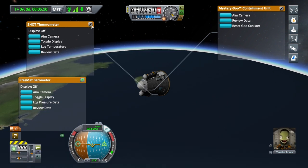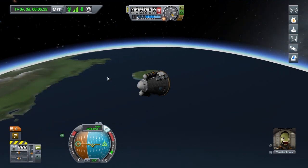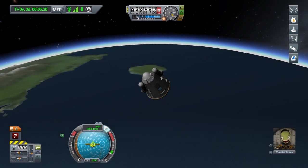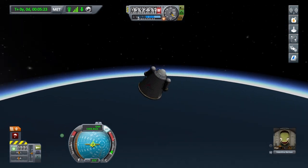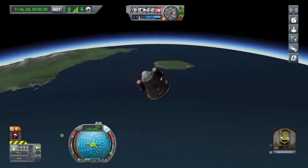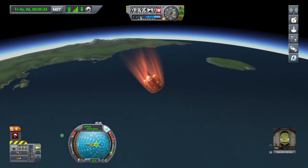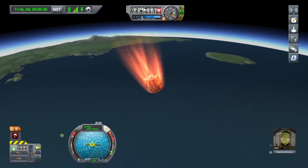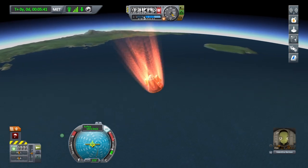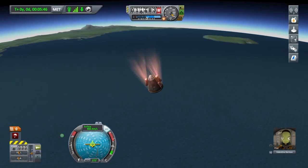Undo all these pins now — they'll go away. We're not pointing in the right direction; we need to be pointing retrograde. That should slow us down. We're going at nearly 1,150 metres per second. I'm going to zoom out here. We're going to slow down — we're just coming into the thicker parts of the atmosphere now, slowing down nicely.